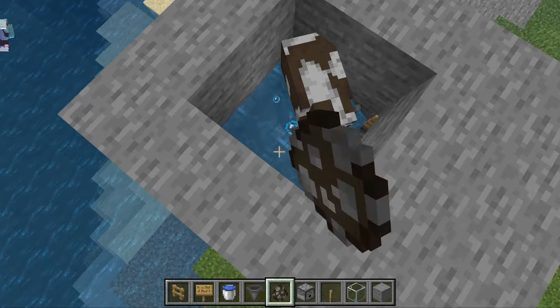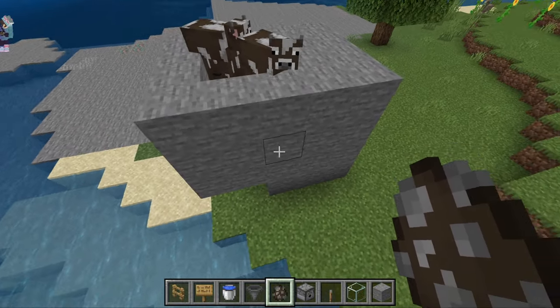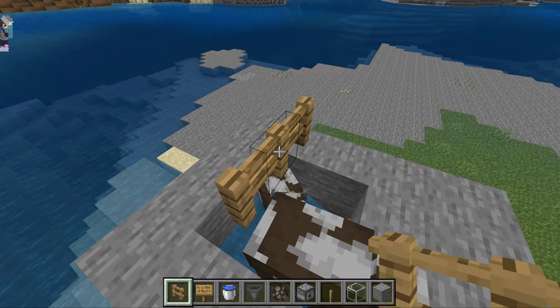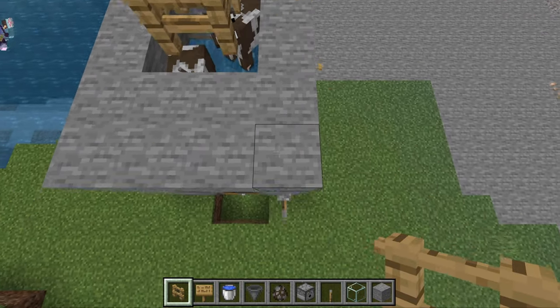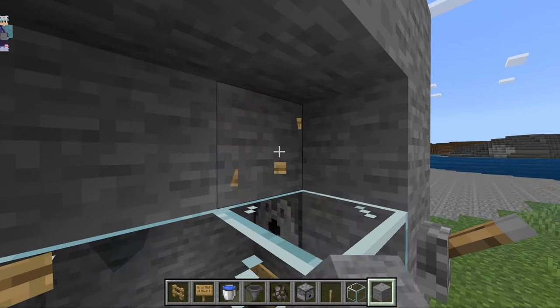Now what you will do is get two cows to spawn over here in the top of your farm. You can obviously lead them up by just placing a couple of stairs and leading them with wheat. We'll get our fences, place one fence down here, and then place a couple more over here so that these cows stop bobbing. We can break this over here.